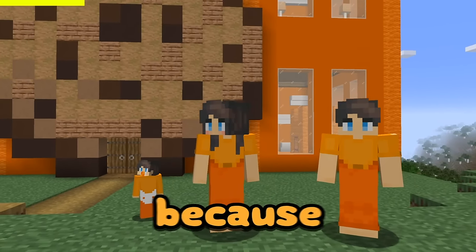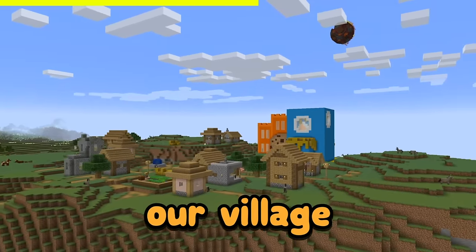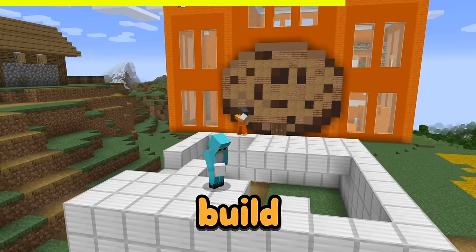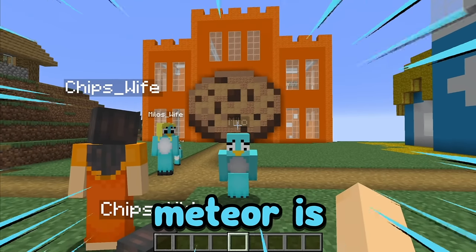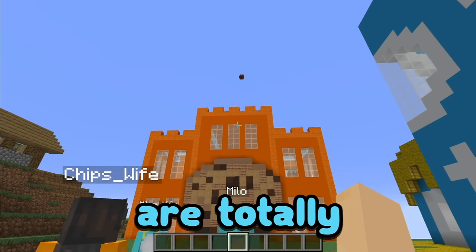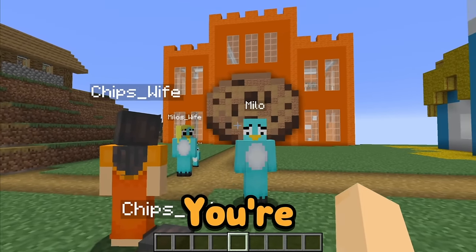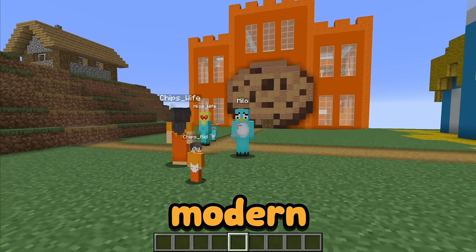My family is in big trouble because this huge meteor is about to hit our village. Can me and my brother Milo build a secure modern base to keep our family safe? That meteor is about to hit any second! Our families are totally not safe! You're right, Milo. We have no time to waste. Let's get building our secure modern base.